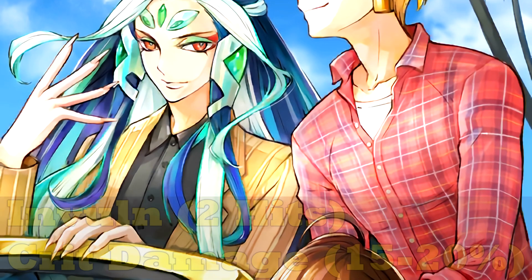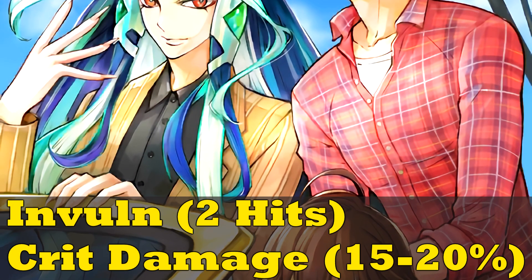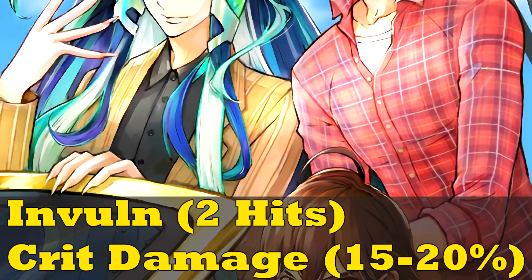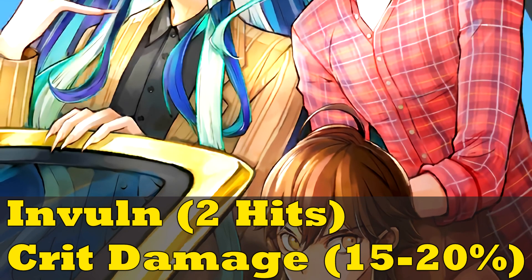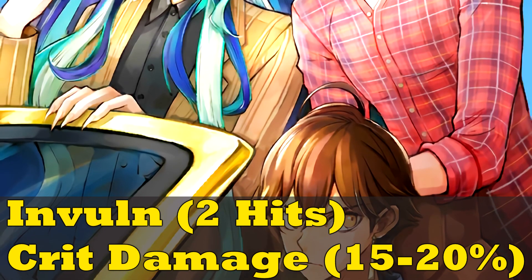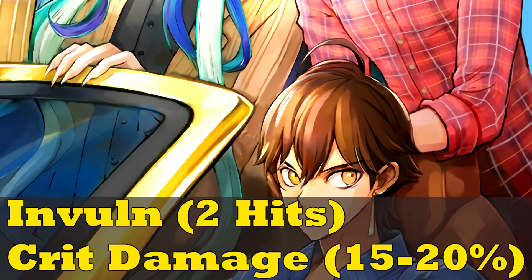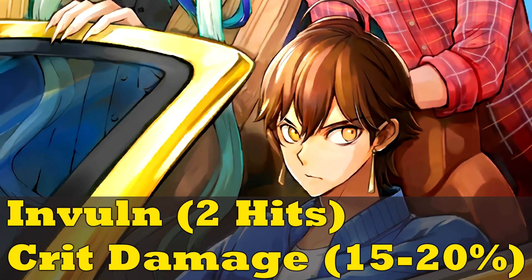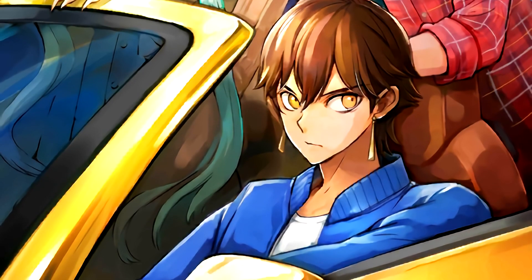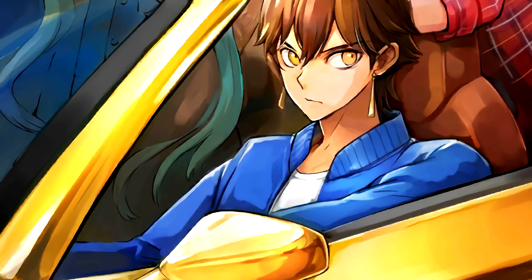First off, we have Royals Traveling Incognito. This one gives invincibility for 2 hits and gives a crit damage buff as well. The crit damage is what scales with maximum breaking, not the hit count. Invulnerability does have its applications — you put it on your holdout servant, and either they generate stars by themselves, or they benefit from stars generated before the rest of your party wipes. So when your final servant comes out, they can do a good bit of damage and also be protected for a few hits.